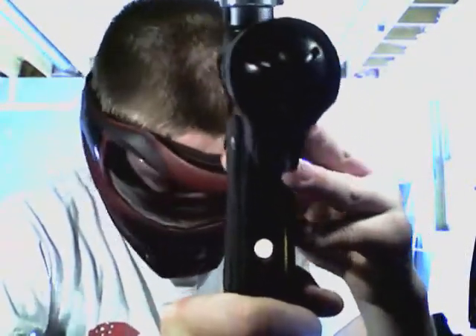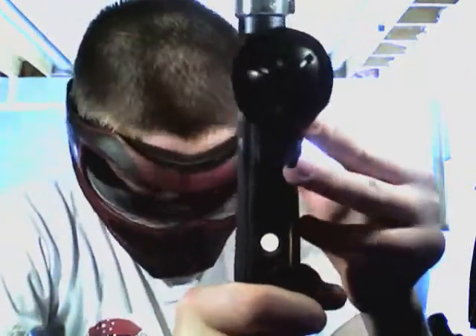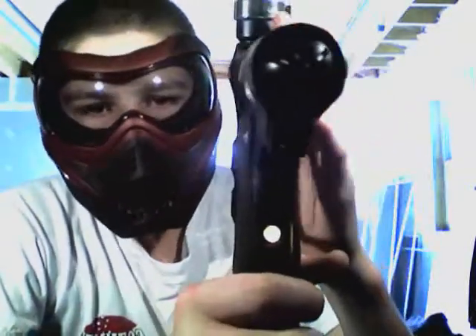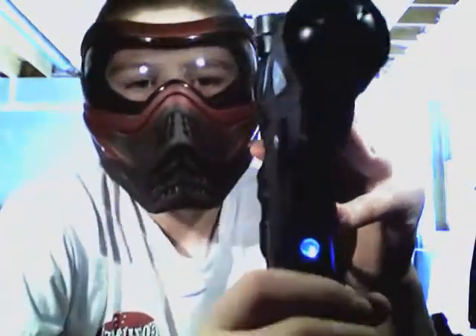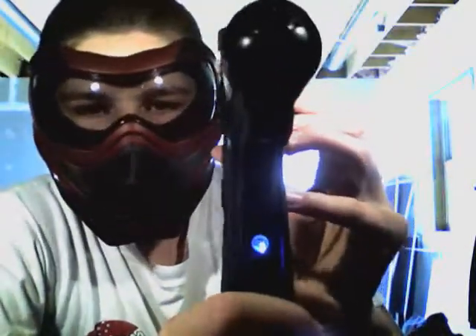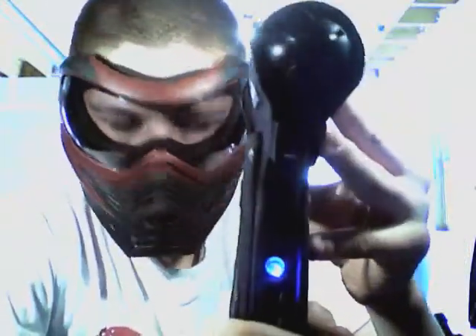Yellow is lower delay, on a scale from 1 to 10, and I have mine at 2. That's how long the board will keep the bolt back to compensate for a slow loader. Next, we have blue, which is your anti-mechanical bounce — because there is a sear in there, it will prevent bouncing between the sear. That is on a scale of 1 to 4, and I have mine set on 1.